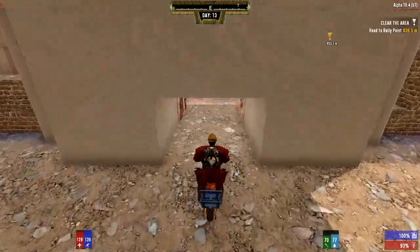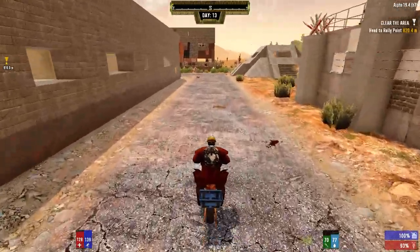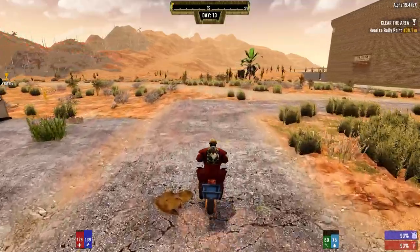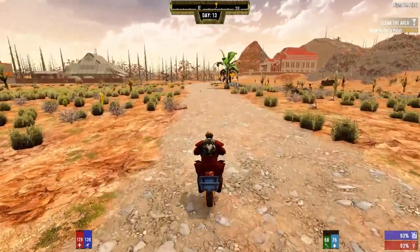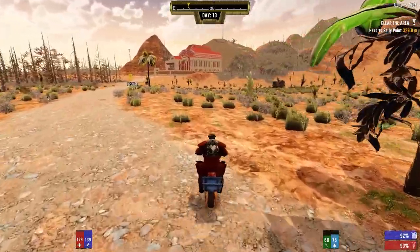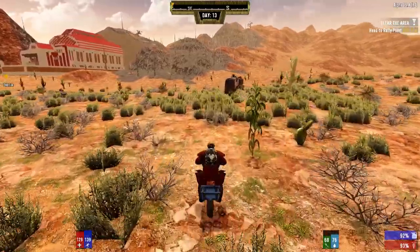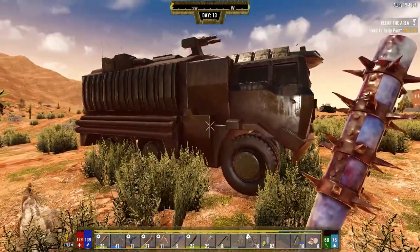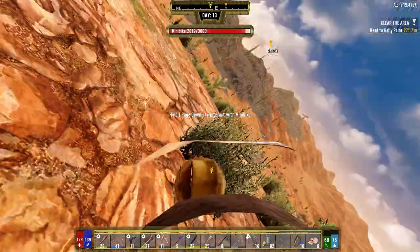We got some time. Tomorrow, though, we have to spend the entire day getting prepped for the horde. Okay, this is taking us out of our town. I wonder if it's going to take us into the burnt biome. It's kind of skirting the burnt biome. What the hell? Is that a military vehicle? Now, wouldn't it be cool if you could make... that's locked. I got one lockpick - I'm not going to bother trying it.